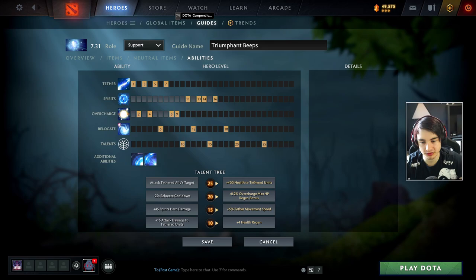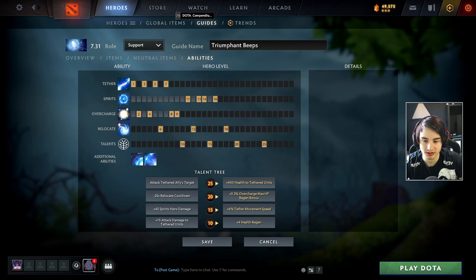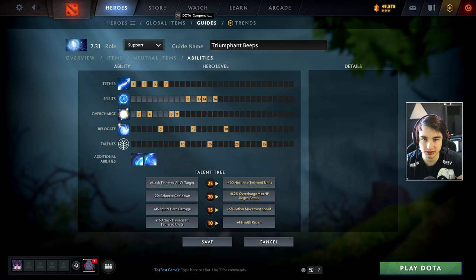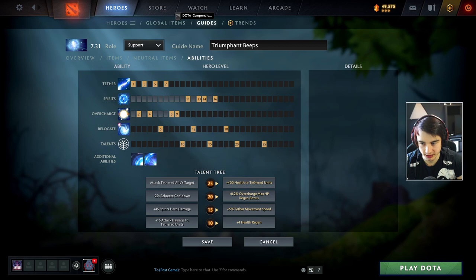There are two separate builds for IO. One is focused around only buffing and healing up your teammates and giving the most benefit to your partner. The other build is more involved around spirits and dealing damage as a hero yourself. For beginners, I would definitely advise going for the first healing-focused build because you don't need to use spirits that often - you can even skip them completely. For the first build, we focus on Tether and Overcharge in the early levels, usually prioritizing Tether whenever we can.